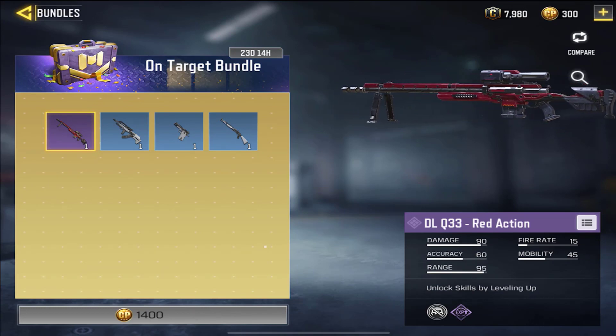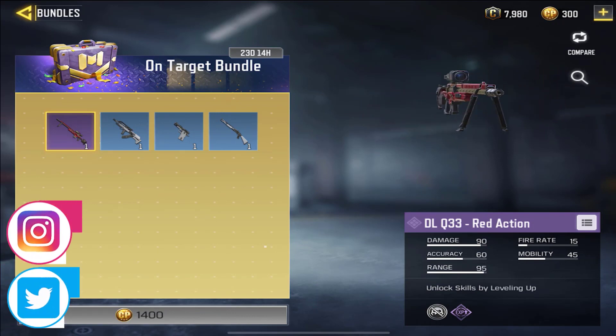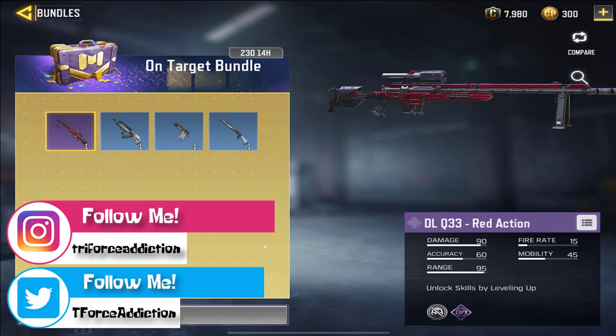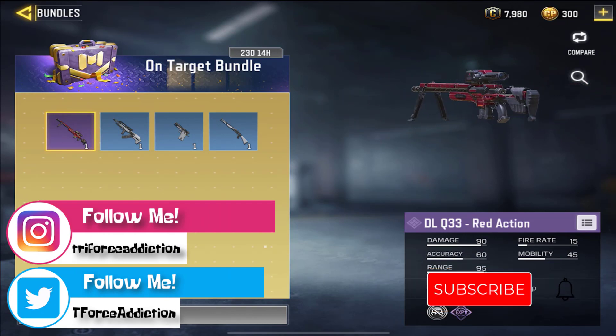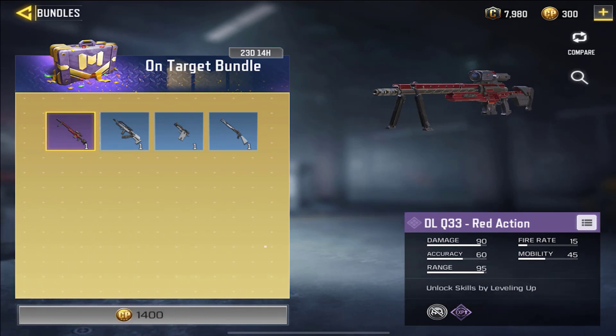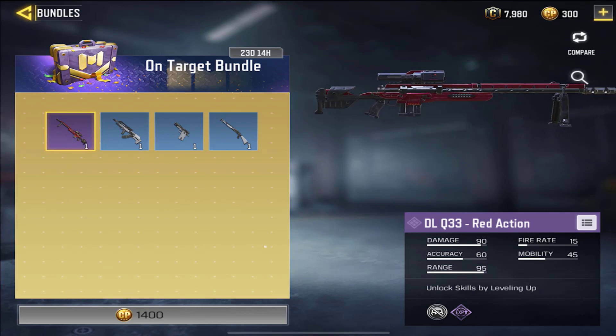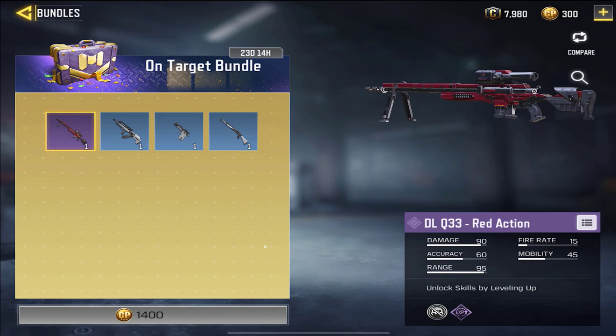The Red Action variation is something that a few guns in this game have gotten. The only other Red Action gun I know is the AK-47, which you were able to unlock back in Season 1. I never got to that point, so unfortunately I don't have that variation. It costs 1400 COD points — not that much, like $14.